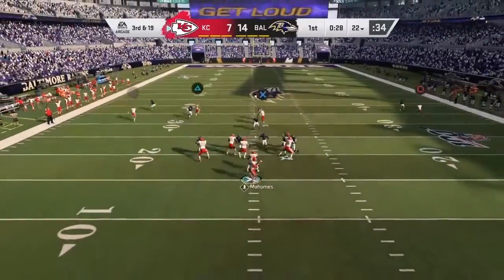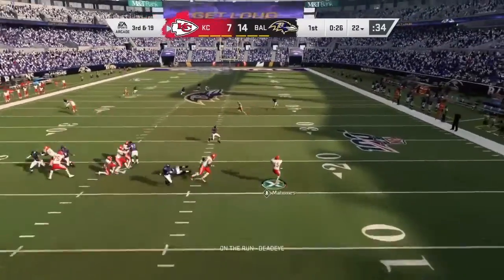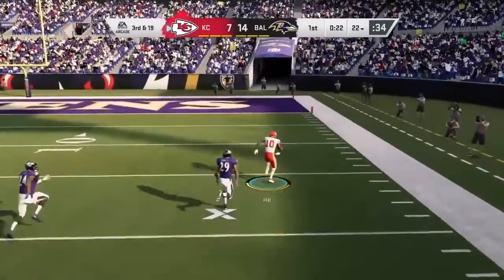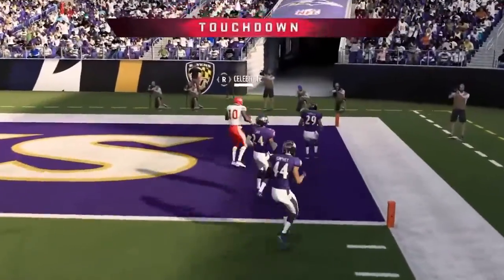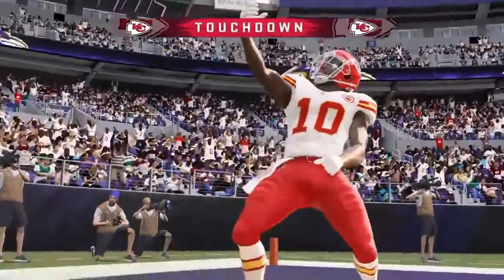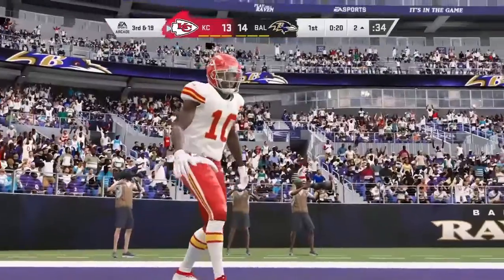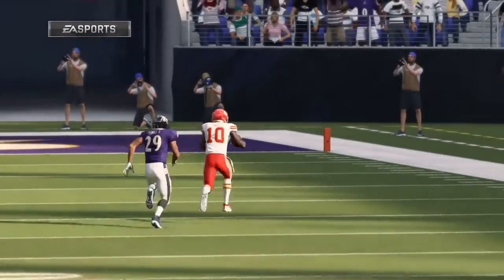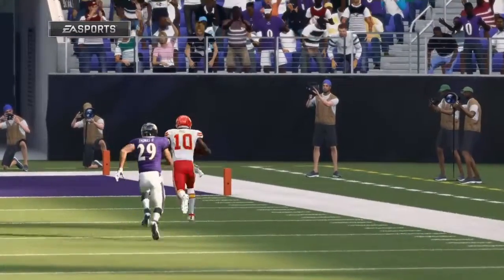They'll need to come up with something here on third down. Escaping the pressure — he's got him in, complete! And all the way in for a Kansas City touchdown. Tyreek Hill, 78 yards, as they are an extra point away from tying this football game. Still first quarter — two receiving touchdowns for him.